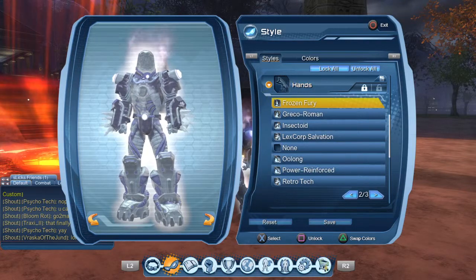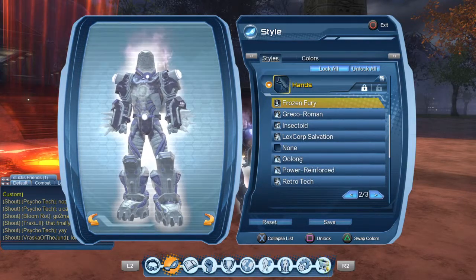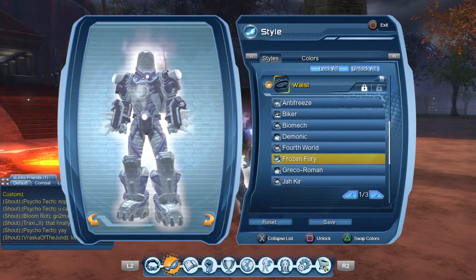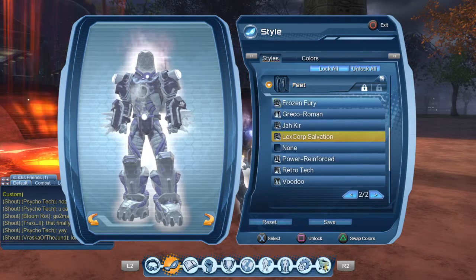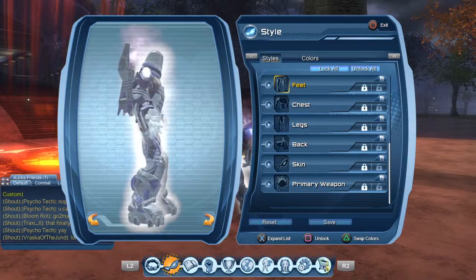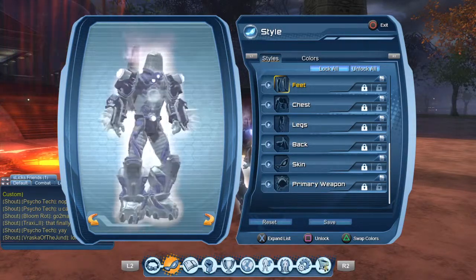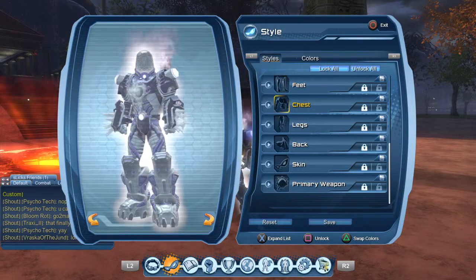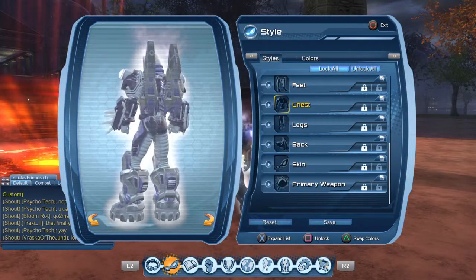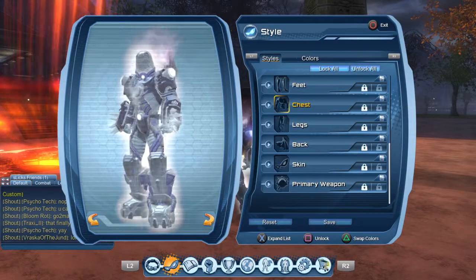The hands are Frozen Fury, belt is Frozen Fury, feet are Lex Corpse Salvation. I went with the Lex Corpse Salvation because I want that techy, mechanical type of style — you know, like how the old Sub-Zero or Mr. Freeze used to be, big and bulky.